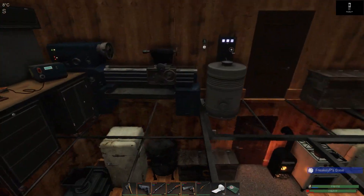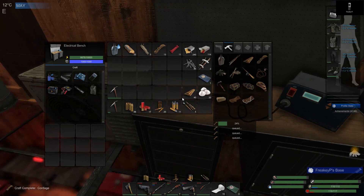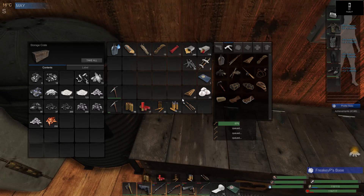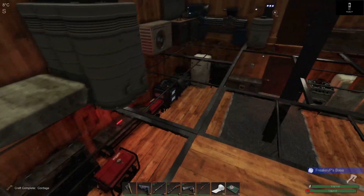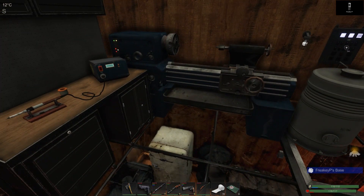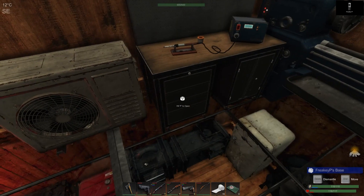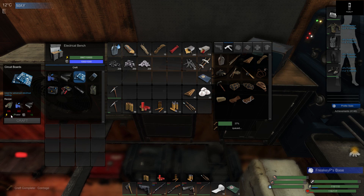Alright, first things first. We are going to start with this — actually, we're going to start with this. I forgot something. Let's grab that, that, and that. And we are going to be making ourselves some range extenders. We already got two range extenders and the VCU, so we'll count that as three. I need another five, and it's two per, so there we go.